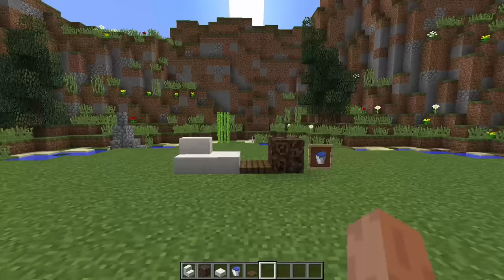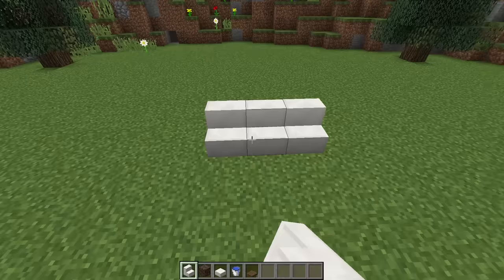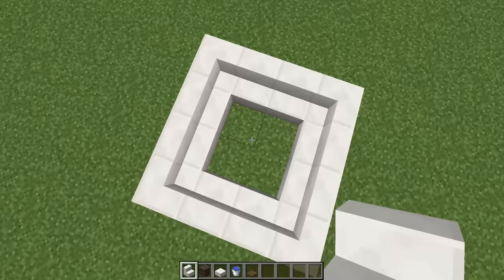Once we have all of these blocks, we need to find an area where we want to build our hot tub. The first thing we're going to do is grab our quartz stairs and build the outer frame. This block here is going to be the back, so I'm going to place two blocks down like that, two on either end, then three more on each side, and connect them together to make a square shape.